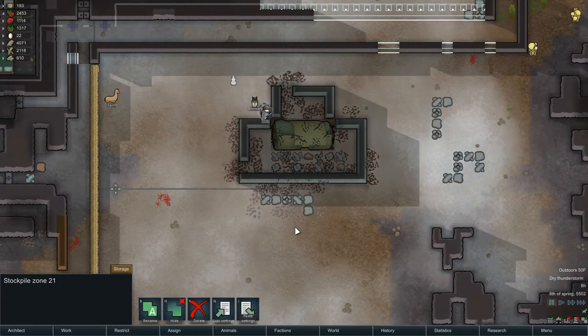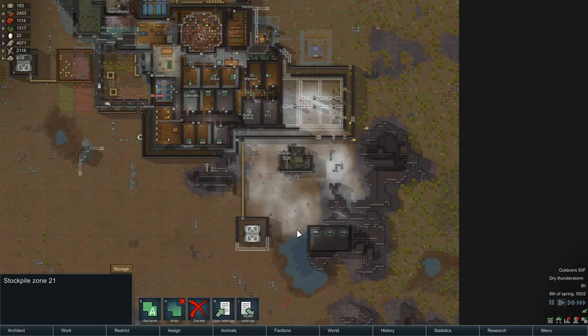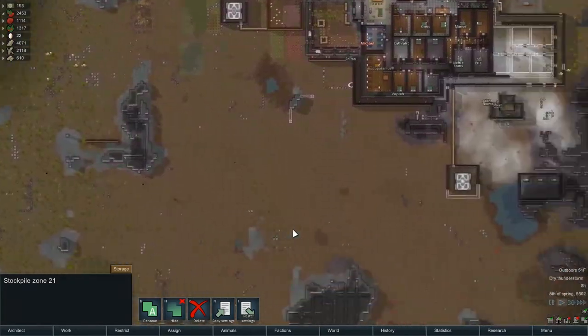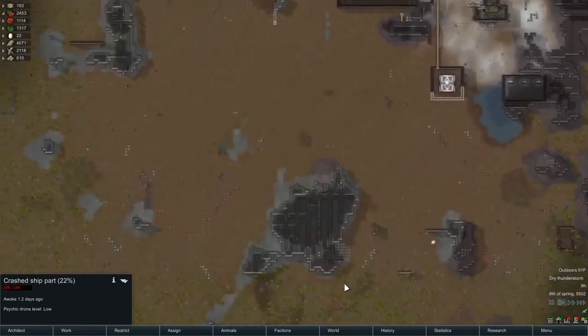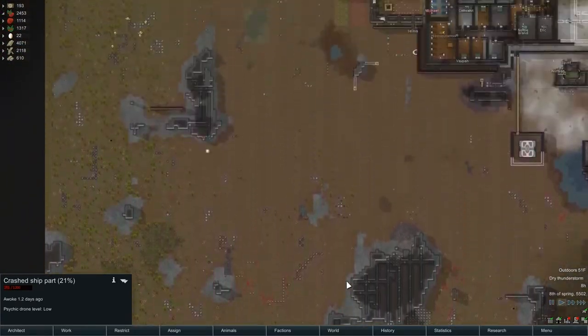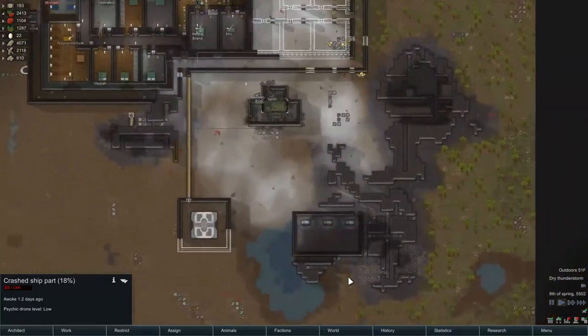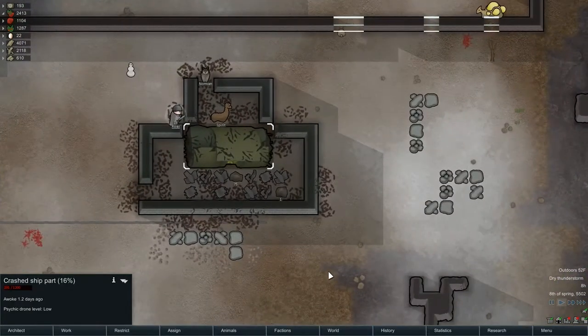Whoa! Dry thunderstorm. Pop out a little bit. Where are they hitting? I want to be here when it goes down though — 23. Dry thunderstorm means fires all over the place. You have to be aware of that.